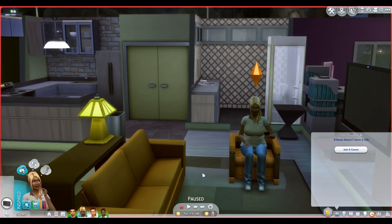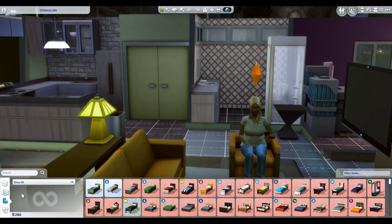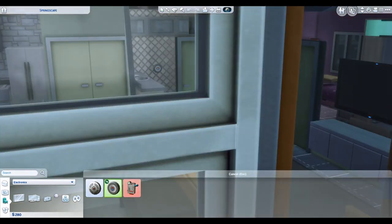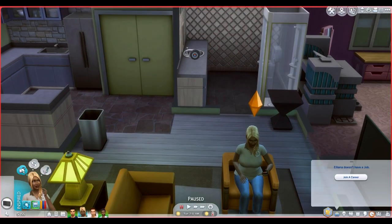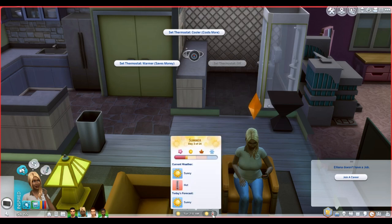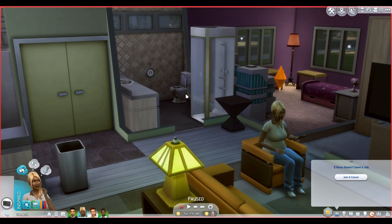We're also going to get the automatic thermostat mod. If you've ever noticed that your Sims always complain it's too hot or too cold when seasons change, it gets tedious having to find the thermostat every time. The current thermostat shows options: set thermostat cooler which costs more, and set thermostat warmer which saves money. Since it's the middle of summer and hot, that's relevant — we'll go over that shortly.